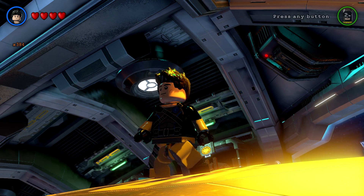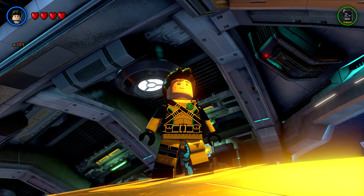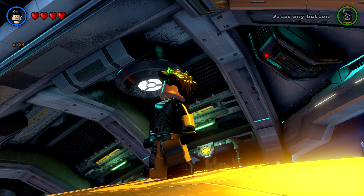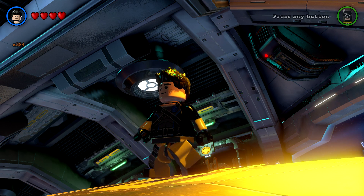He shoots a gun. There he is — Dick Grayson. That's how you unlock him, and that is what he does. Hope this was helpful, hope you enjoyed, and we will catch you later.